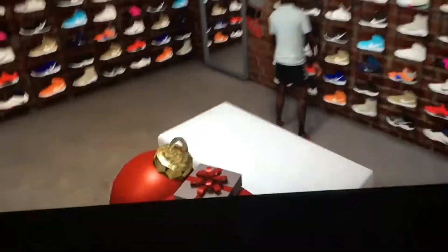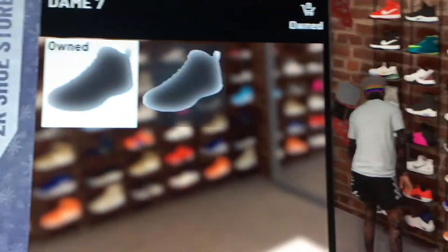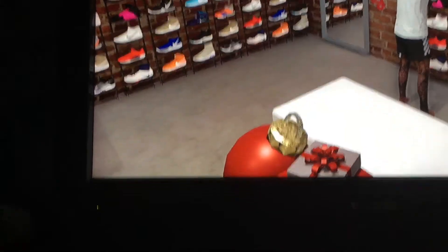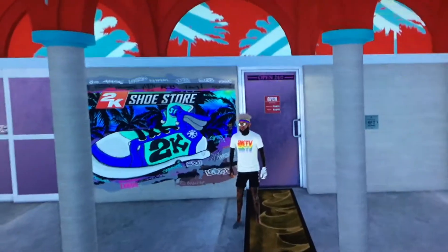So we're going to start off with how to get the invisible shoes glitch. A lot of people on YouTube are clickbaiting and saying you have to buy both of the Damian Louis shoes. I just bought this one right here — you see that one, this first one — owned it and put it on. People say you have to buy both of them, but they just want you to waste your VC. You just buy one, put it on, and boom — your feet are invisible.